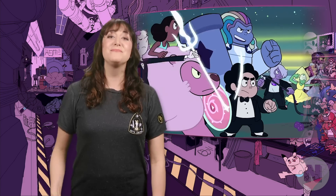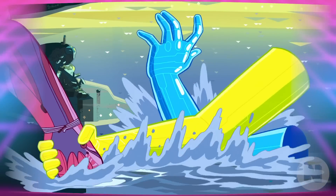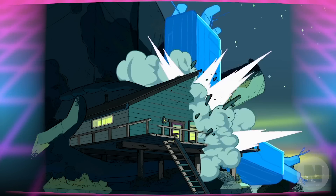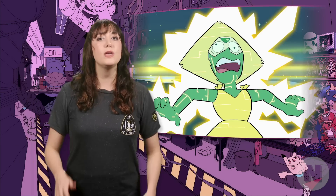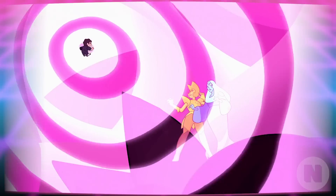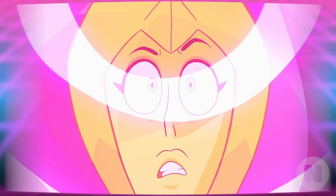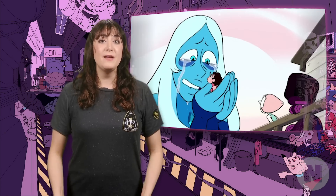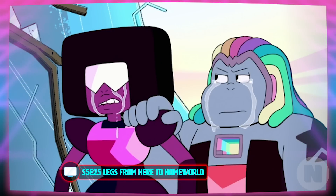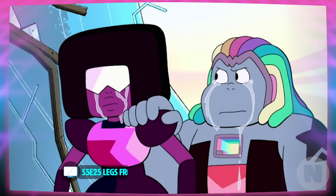The gang moves to take on Blue Diamond together. The cluster helps take down both Blue and Yellow before returning to its bubble, and it looks like the gems have won. But then Yellow emerges and brings out Blue. Yellow then poofs Peridot and Lapis into their gems. In an out-of-body experience, Steven confesses to Blue and Yellow that he/his mom is/was Pink Diamond. When Blue Diamond is reunited with Pink Diamond after all these years, she immediately bursts into happy tears, causing everyone around her to start sobbing too.